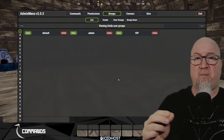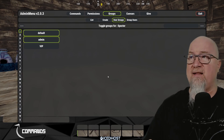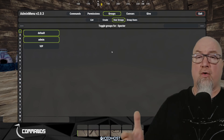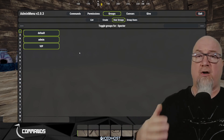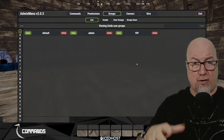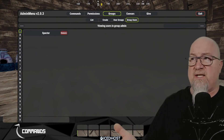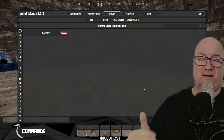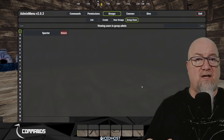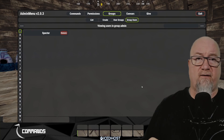To see what groups a specific player has access to, click user groups and select a player — you can see I have access to the default group and the admin group. You can add or remove players from groups by clicking on the group to toggle. To find out which users are in a specific group, go into group users, click on the group, and it'll show all players in that group. At this point I've already shown you $15 worth of product — Admin Menu has already paid for itself.